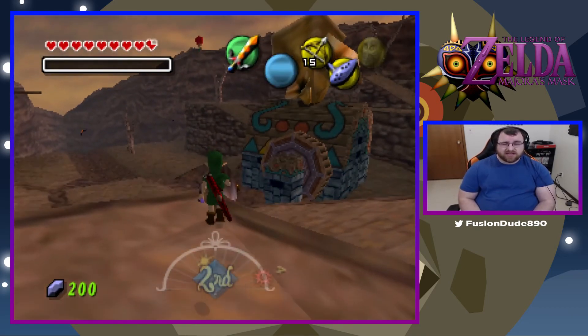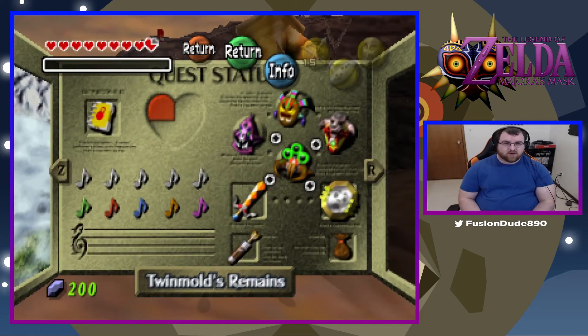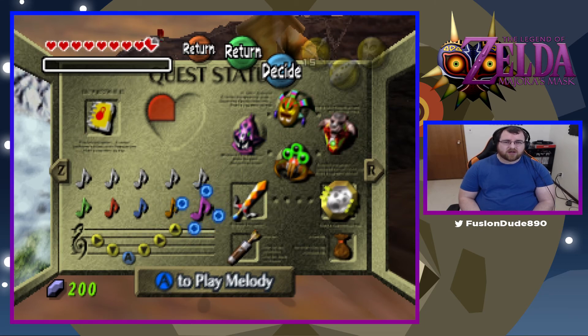Alright, so that sounds like a good place to end the episode off, guys. As you can see, I have all four of the remains I need in order to technically beat the game. The next path in progression storyline-wise would be to go back to the clock tower, wait till the festival starts, and then play Oath to Order — it calls all four of those giants, and they help stop the moon from crashing. Then you can take on the actual final boss.